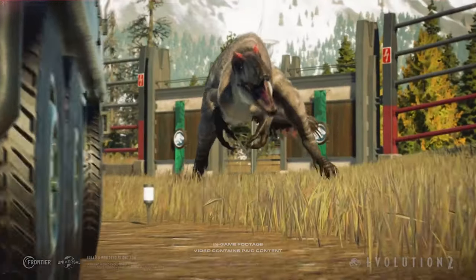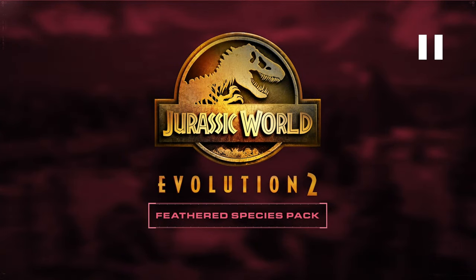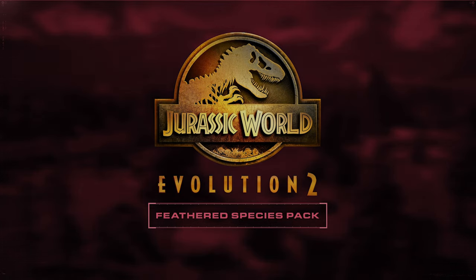The Eutyranus instills fear into its enemies. Yeah, that's mega. I'm really looking forward to the DLC. And that was the short Species Field Guide for the Eutyranus. I would appreciate a like, and I wish you all a pleasant day. Take care – your Dandy.